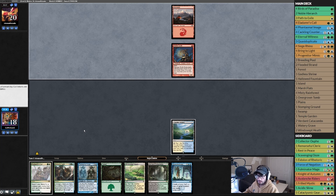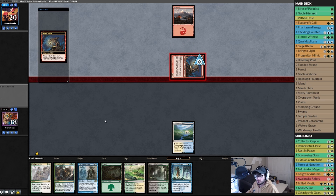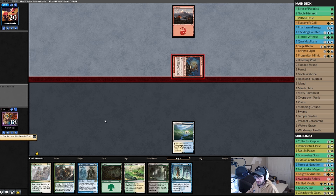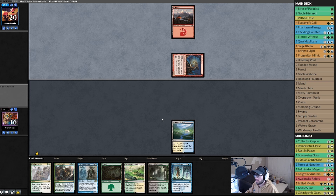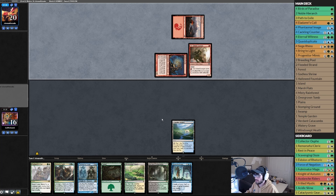The goblin is probably one of their better ones, so he goes to combat — attacking me for two, sure. I'm going to reveal a card — Birds of Paradise, that's a good draw. Opponent thinks, declares attacks, no blocks. Second main — does he have another land? He misplayed, should have played that before sneaking in front of the damage.